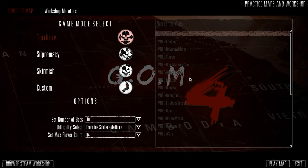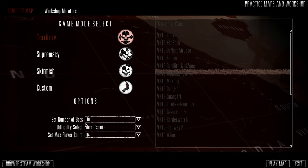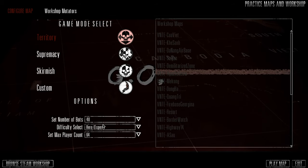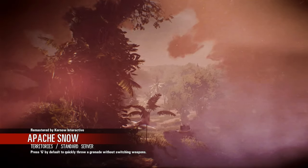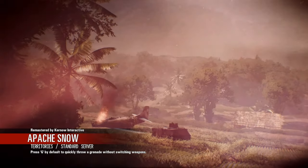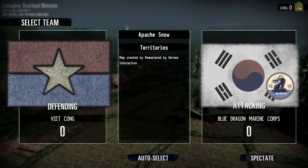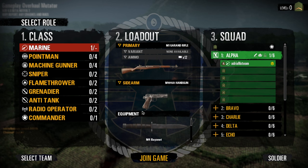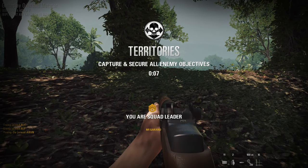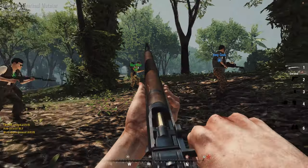Choose a map — I'm going to choose Apache Snow and set the difficulty to Hero. There's a set number of bots at 40; I would put 64 but for engine limitations I put it to 40, though I'll teach you how to go past the limit. Apache Snow has the ROK MC, a completely new faction for Rising Storm 2 Vietnam. You'll know it's working already because there's a completely new menu for defending and attacking. Let's play as ROK MC Squad — the second you hit Join, it's going to start loading the bots.